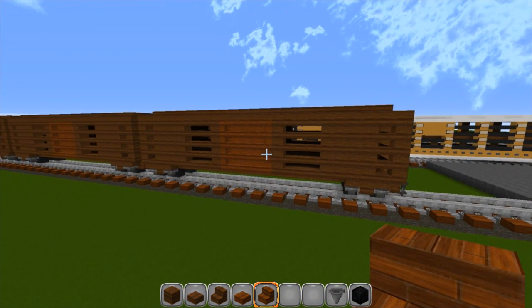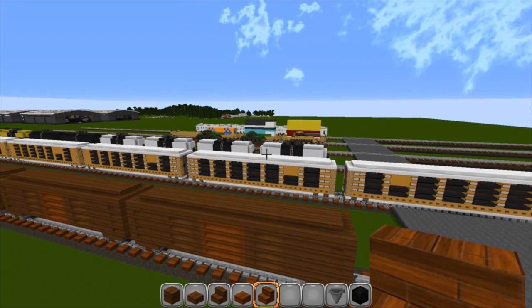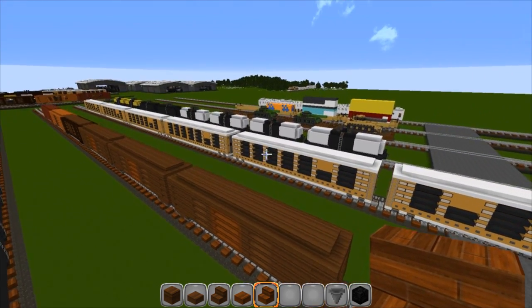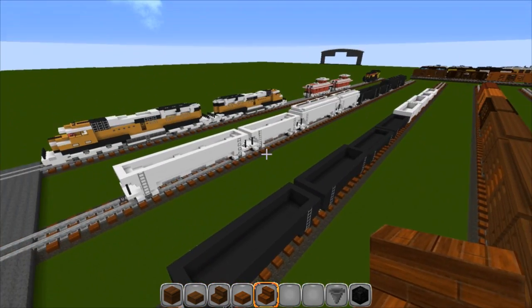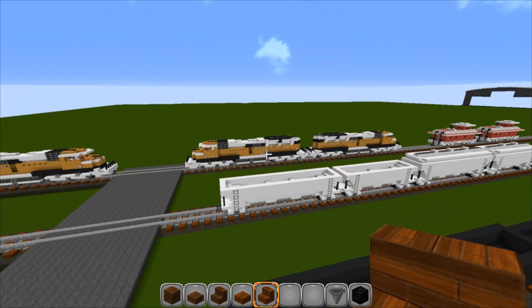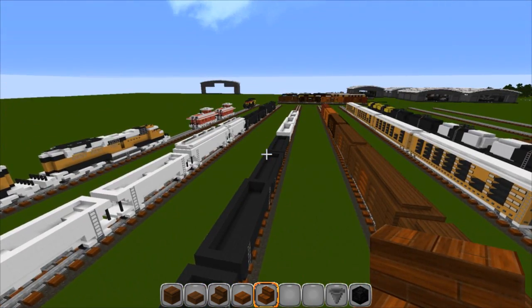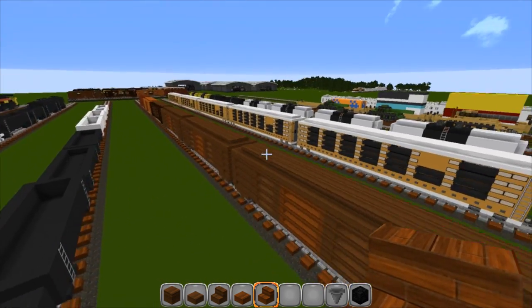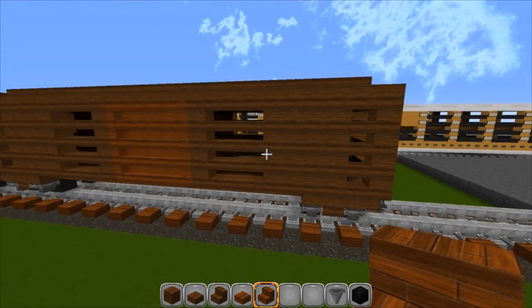This tutorial is based on my boxcar and is used with the rest of my freight train. Be sure to check out my other tutorials on all the other cars. I've got an auto rack, tankers, flat cars, gondolas, and hoppers. There's the Dash 9 engine which pulls it and then I've got a caboose that goes along with it. But this tutorial we're going to be concentrating on the boxcar.